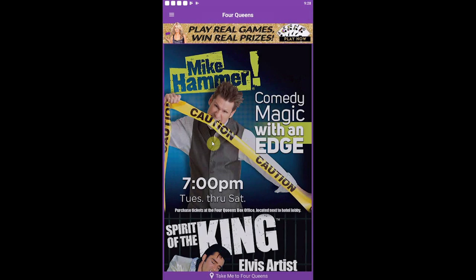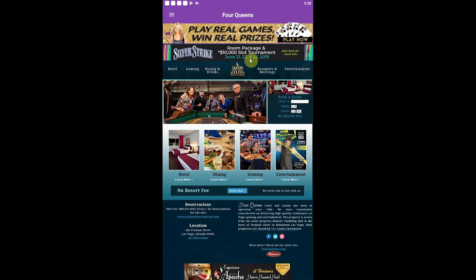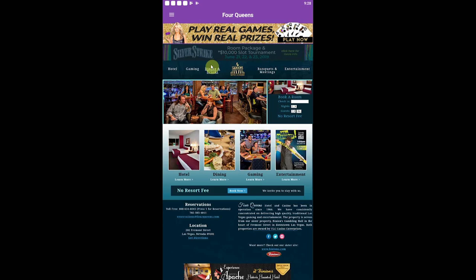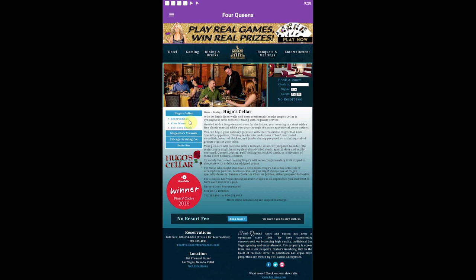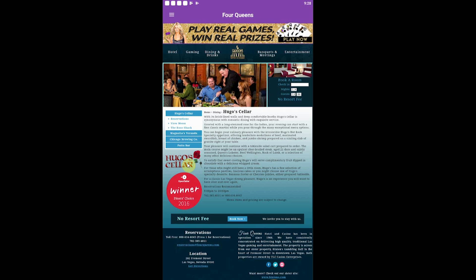Road to 4 Queens — what's this do? This looks interesting. Oh, this is just another way to book the hotel here. Let's check out the dining and drinks. I think this is actually pretty clever. You've got Hugo's Cellar over here at 4 Queens — that's a pretty nice restaurant. I don't think I've ever taken Wendy there, but I really want to. I like that old school flair.